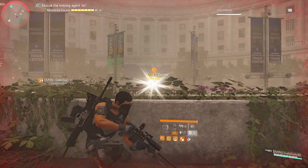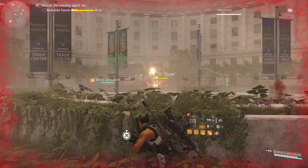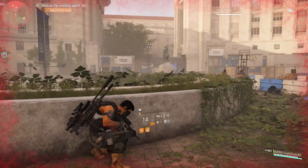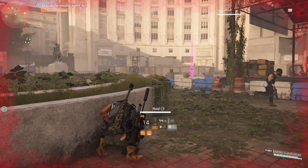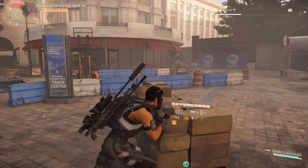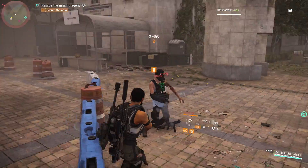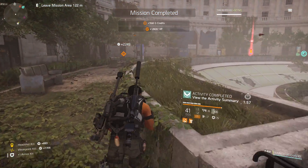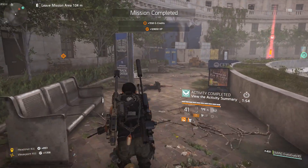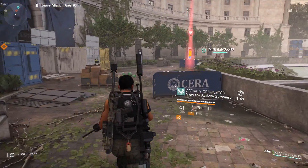Once you get to the very end, you face a boss called Coyote — she's the one with a chance of dropping it. My teammate ended up killing her and an exotic did drop, so all we had to do was clear the area and inspect the weapon. It took us about two runs before it dropped. I usually get one in maybe four or five runs — the drop rate is pretty high.